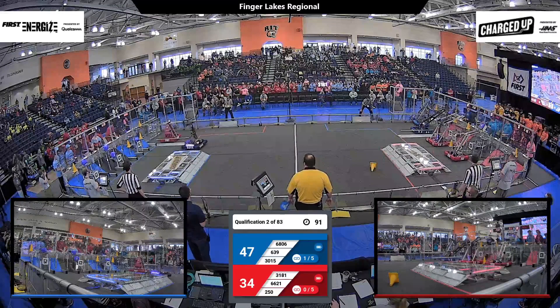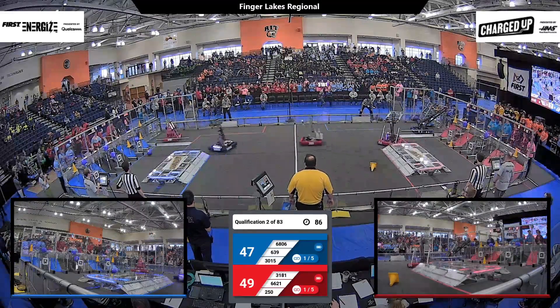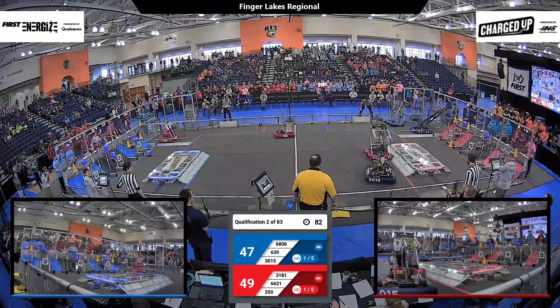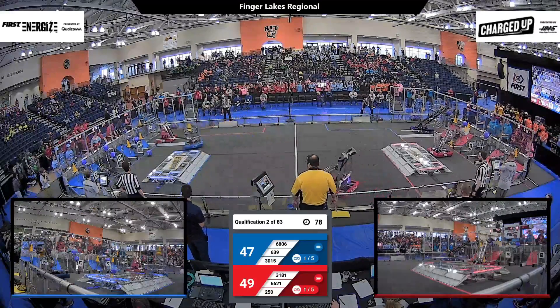And now it's Red. Two machines back for the Red Alliance. 66-21 puts up the cube they need for their first link of the match, good for another 5-point bonus — a 10-point score overall for the Blue Alliance. Red Alliance takes the lead here 49-47.